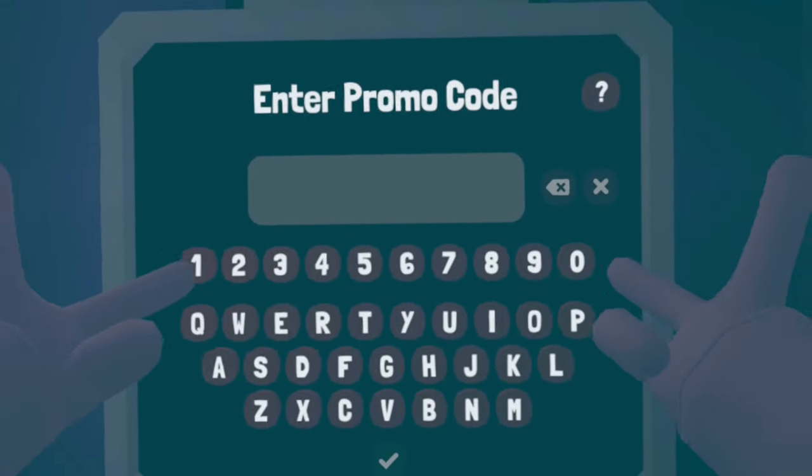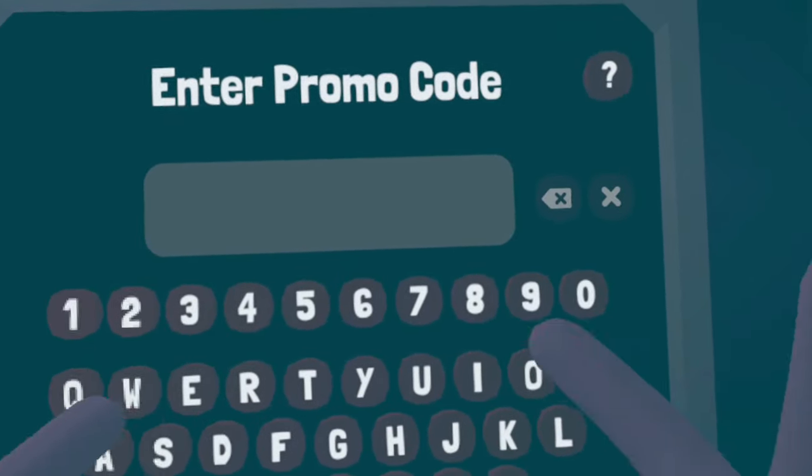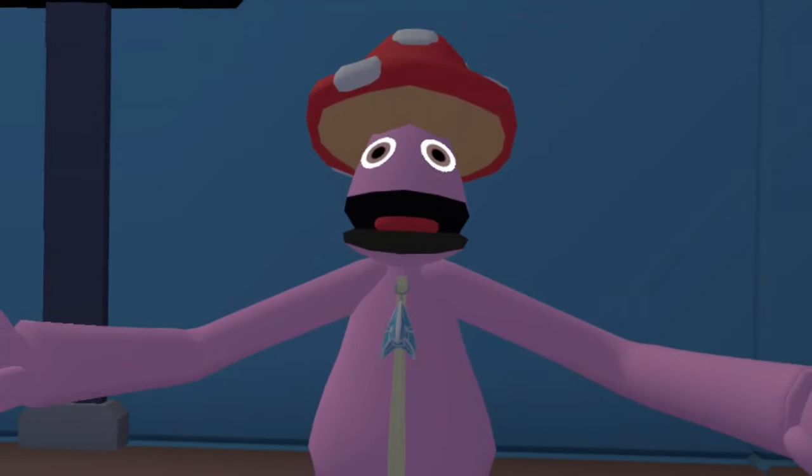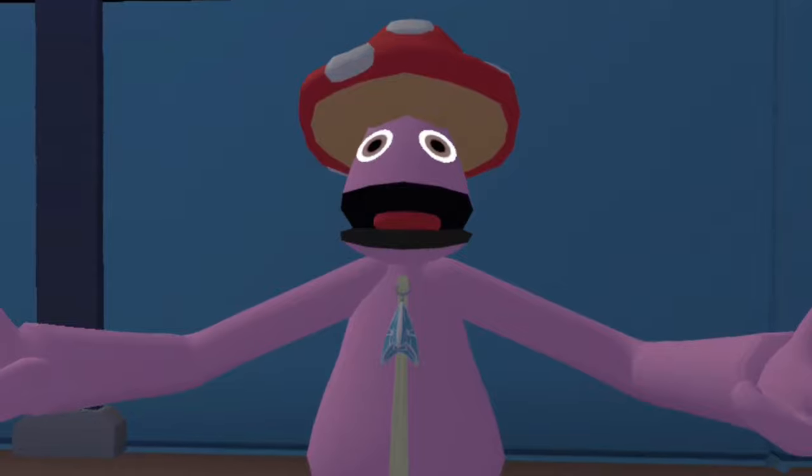The final method is with promo codes. Every update they usually add a new promo code which you can use to get about 100 button coins. I hope you found this video useful and if you did, I would really appreciate it if you subscribed.